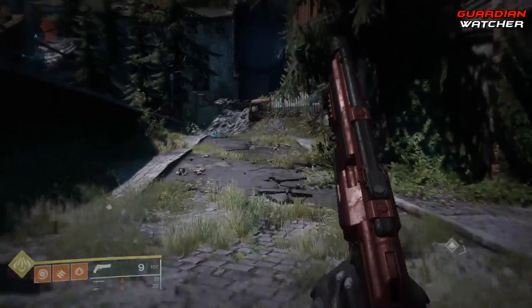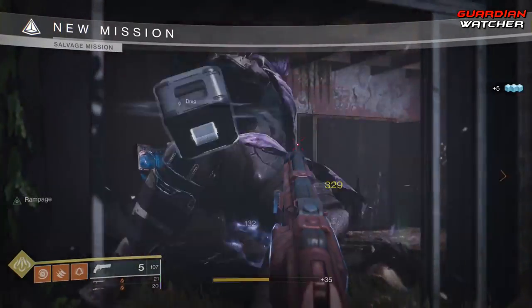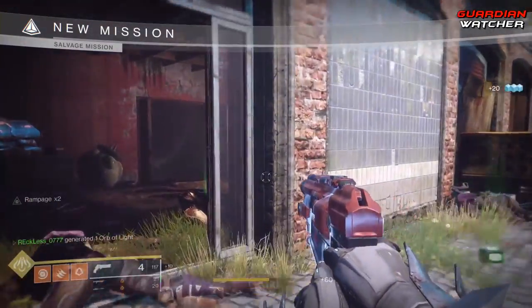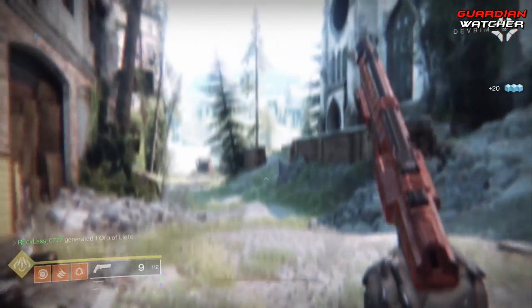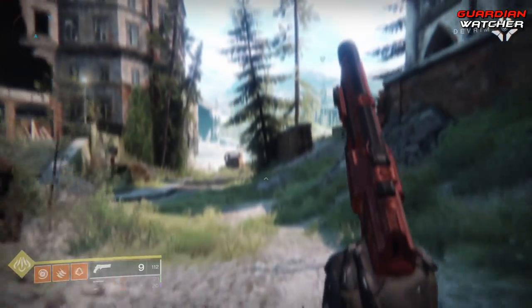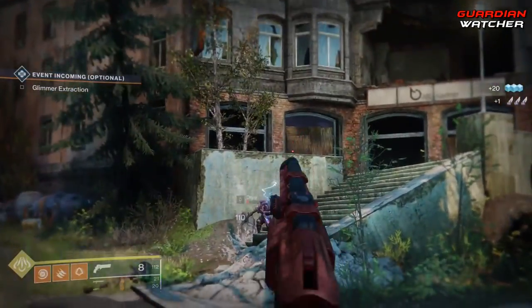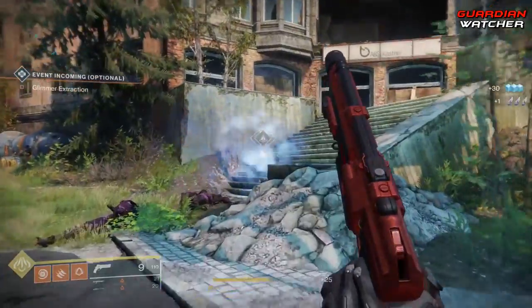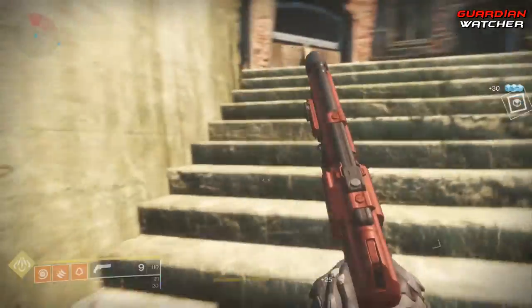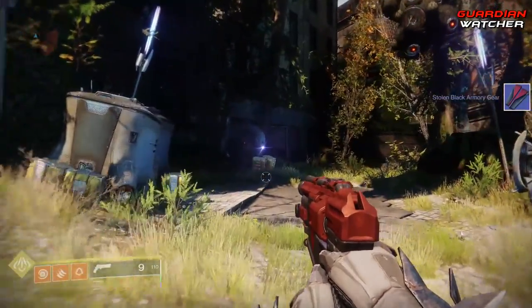After you have beaten the Volunder Forge, head to Earth. When you get there, you need to start getting precision shots on Fallen. What you are looking for is stolen black armory gear. Once a Fallen has actually dropped the stolen black armory gear, head to the Annex and speak to Ada One. She will give you the next part of the quest.